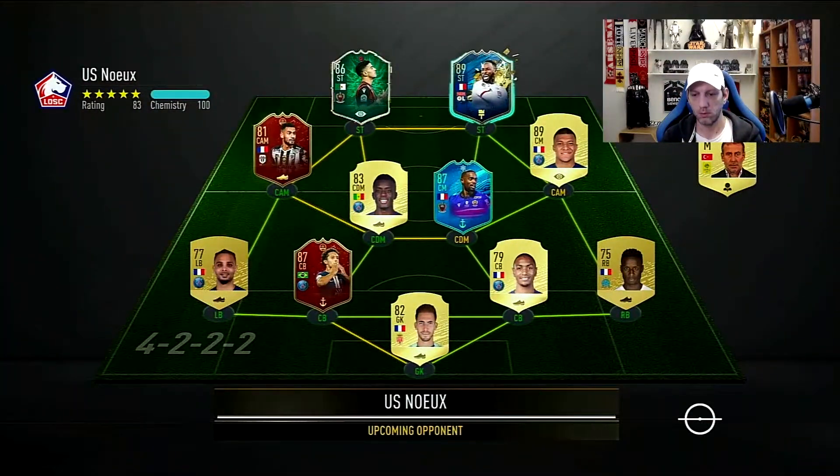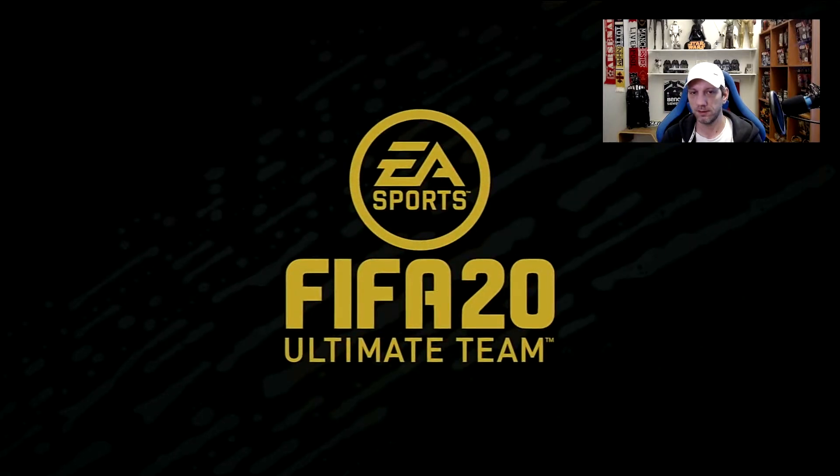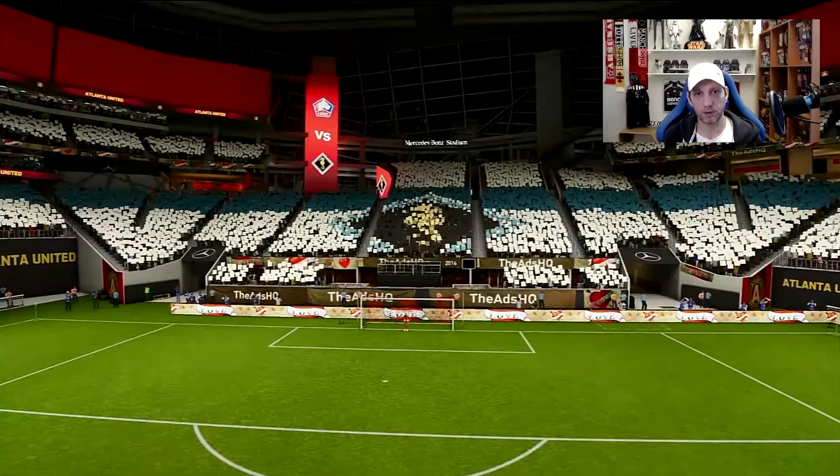Here we go with another opponent. This is going to be an objective team but with some very nice players in there — with Mbappe, Dembele, Cyprian, Atal. That looks like a very nice team. We're going to try the same 4-2-3-1 and test out Team of the Season Felipe Anderson in the left cam position with stay forward instructions.